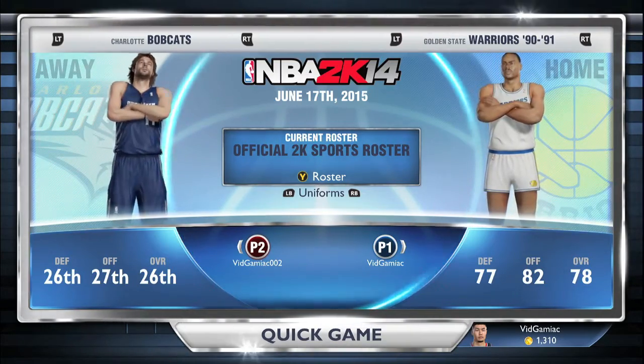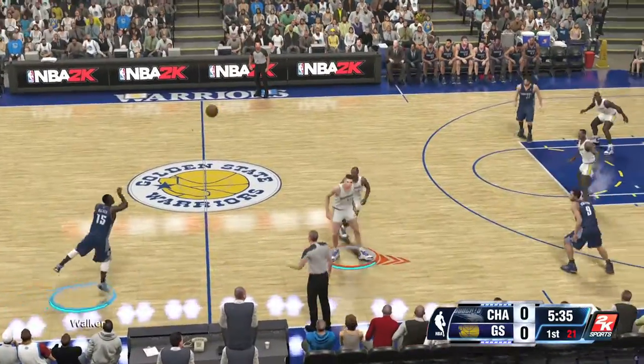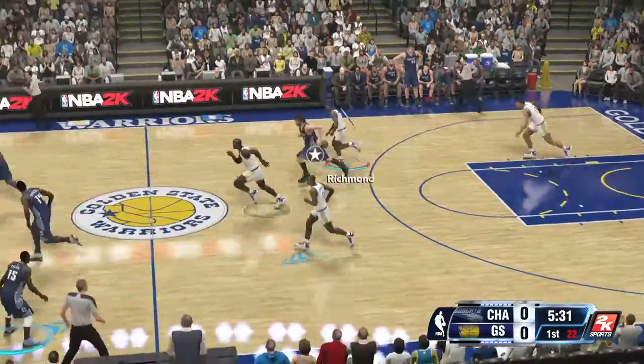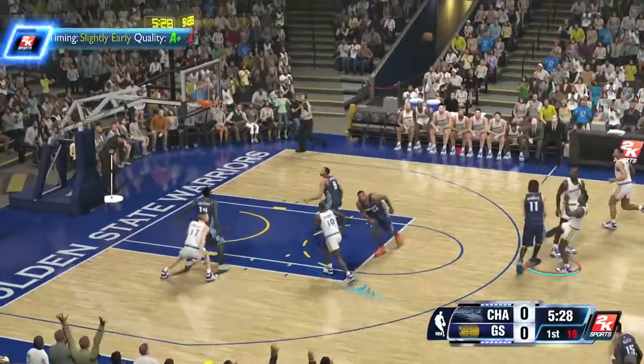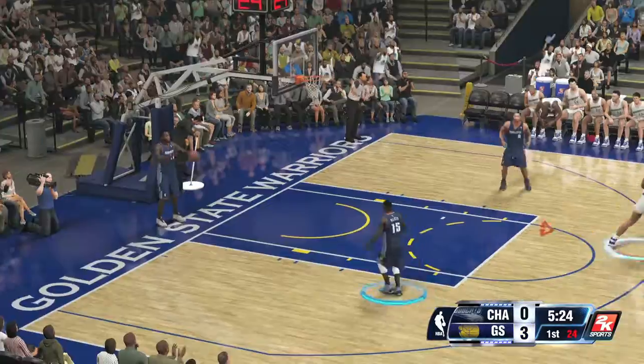Hop into a quick game with two controllers, and then what you want to do is have the ball with your second controller and throw a three from all the way across the court. Then you want to rebound the ball with your first controller, quickly pass it down the court, and then make a three.